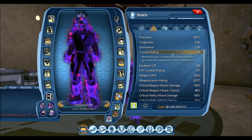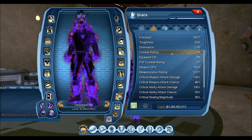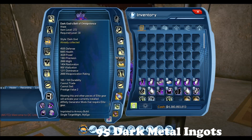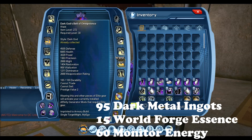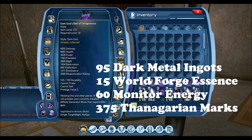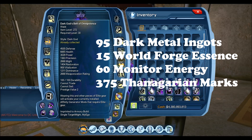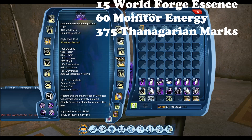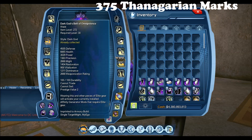The final material list is on screen: you need 95 Dark Metal Ingots, 15 World Forge Essences, 60 Monitor Energies, and 375 Thanagarian marks to complete the OP belt.